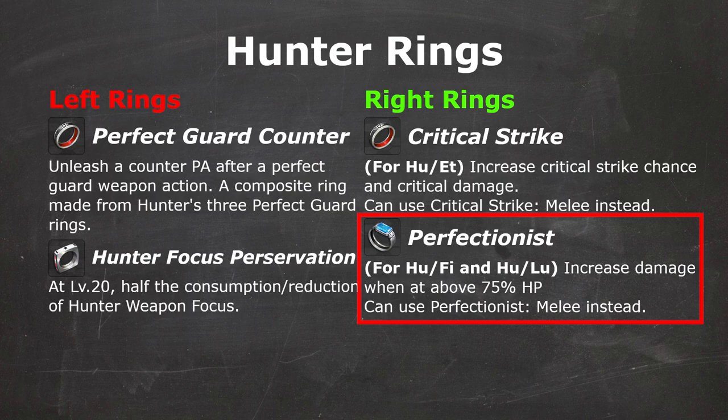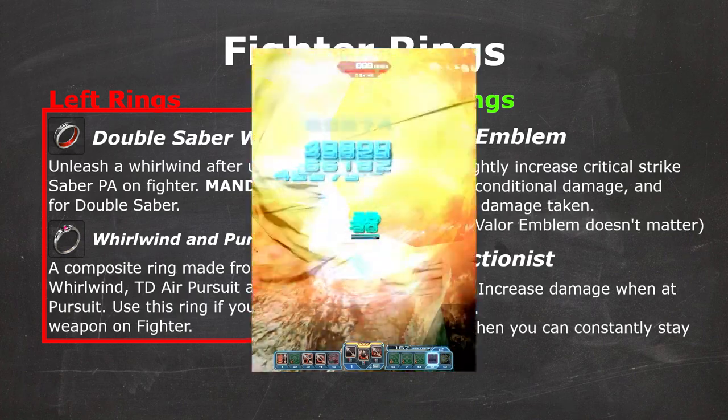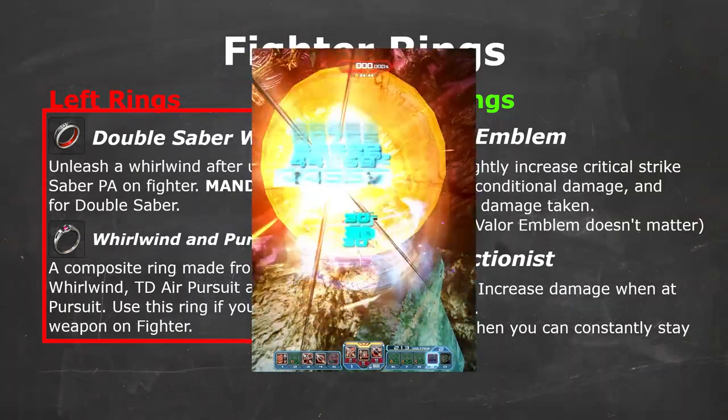However, for Hunter Luster, they don't reach enough crit chance to justify making a crit build, so they use a Perfectionist Ring instead. Fighter only needs one slot for their class-exclusive left ring, which can be Whirlwind and Pursuit Support if you want all the skills, or Double Saber Whirlwind if you don't want or don't need the Pursuit effect for other weapons. Double Saber Whirlwind is super-duper mandatory for any Double Saber Fighters, as it will constantly trigger Whirlwind, which is your main DPS output.